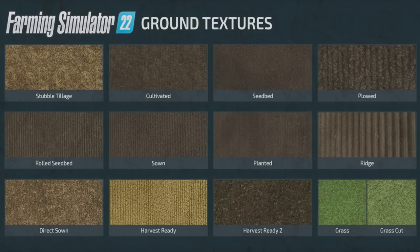Basically all ground textures have been revised for Farming Simulator 22, with more visual diversity. When playing with friends via crossplay you'll definitely notice if those slackers haven't rolled the seed bed, as the texture looks different. Don't let them get away with lowering your yield.